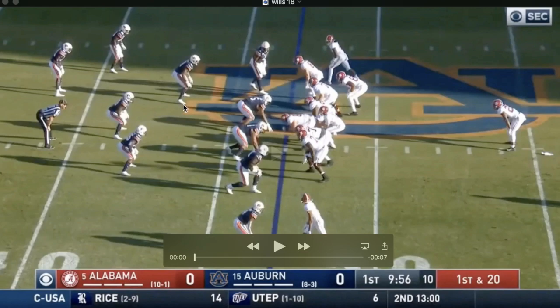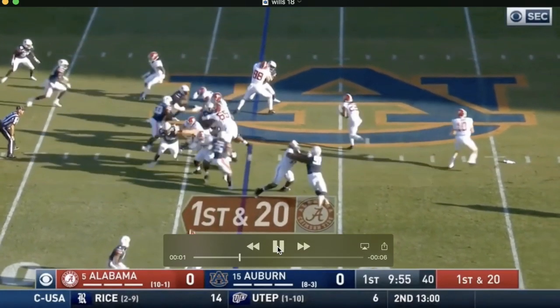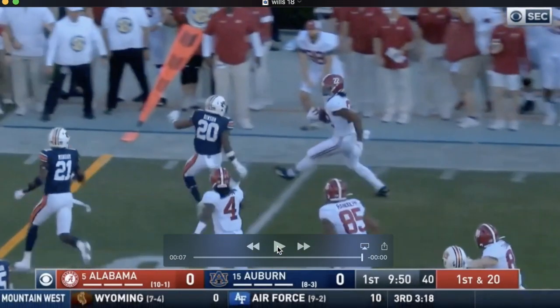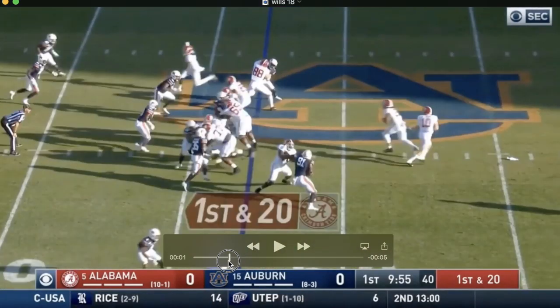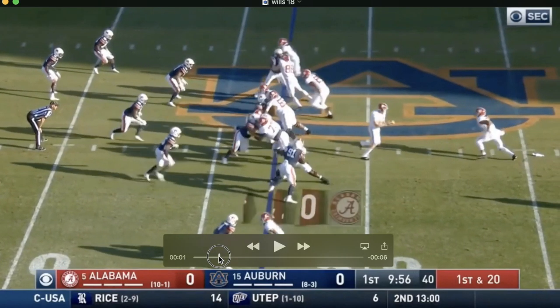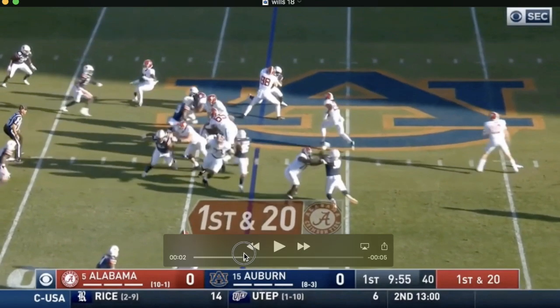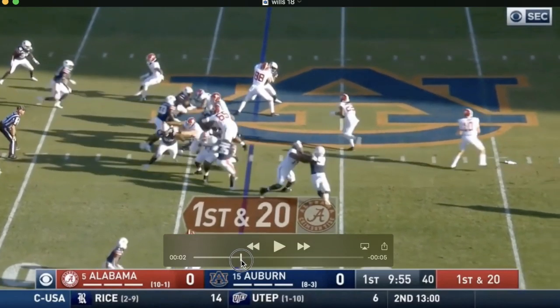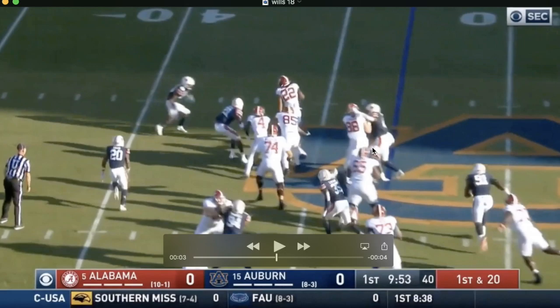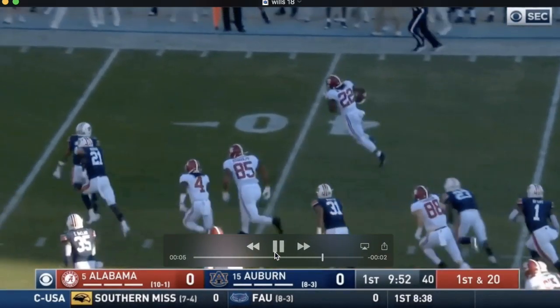Another great run blocking rep. He's going to chip Derek Brown at first and then just completely knocks a safety off his feet. That is awesome — a big run right here, Najee Harris was actually going for a hurdle. Back to Wills: he works on Derek Brown, then the safety is right here engaging in contact. Wills basically throws an elbow — or something — and just completely knocks him down. There he is on the ground. Just another great job. Gotta love that.